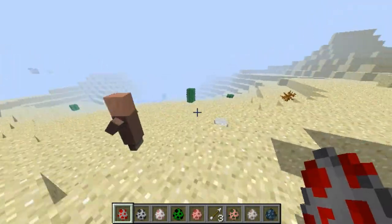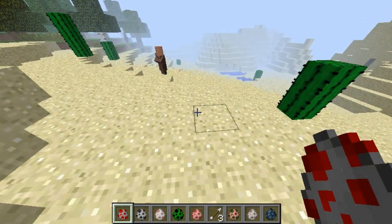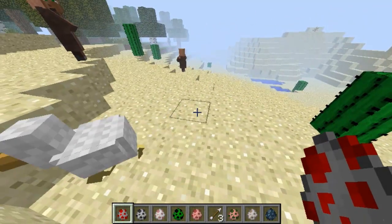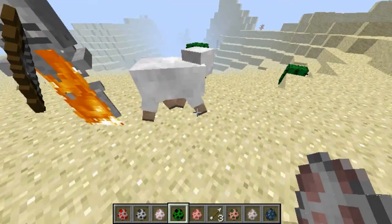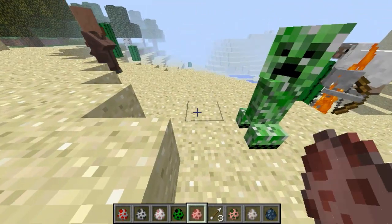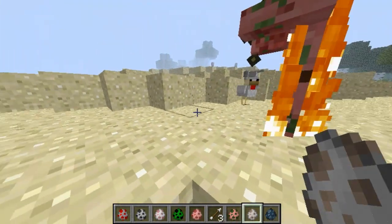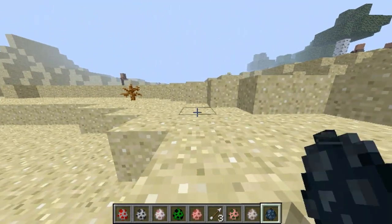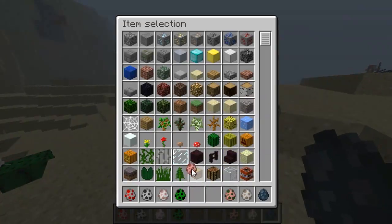So I'll just show you some of the eggs that they've brought into it, which are chickens, skeletons, sheep, creepers, pigs, pigmen, wolves, squids, and then there's more which are at the bottom. And very cool colours as well.